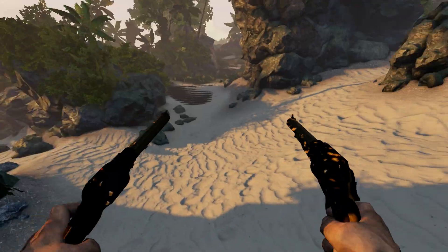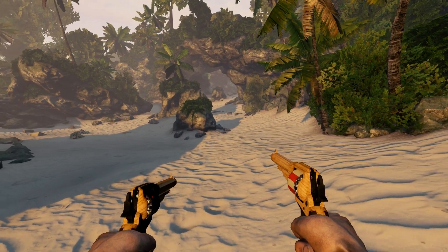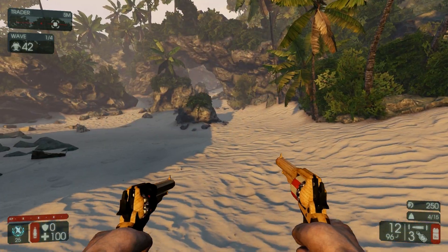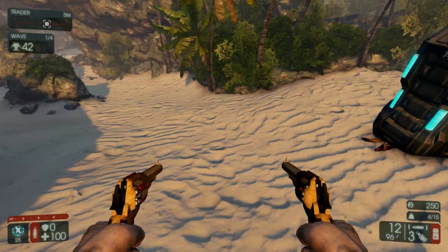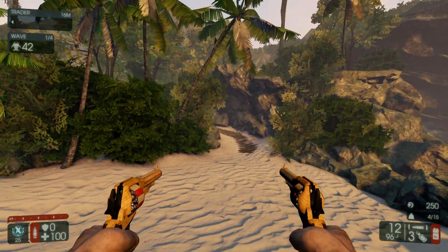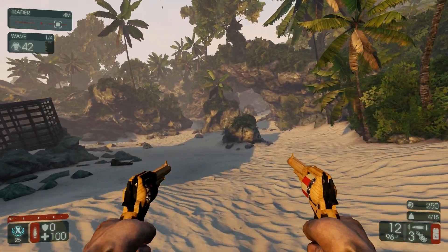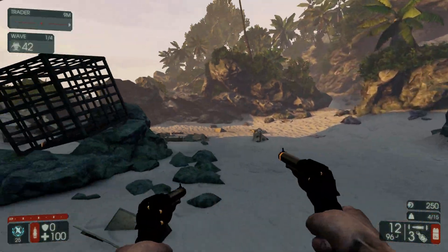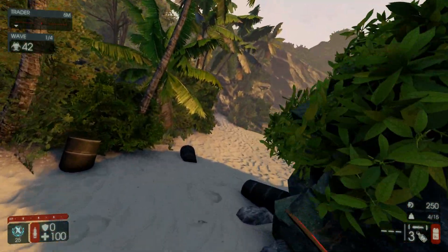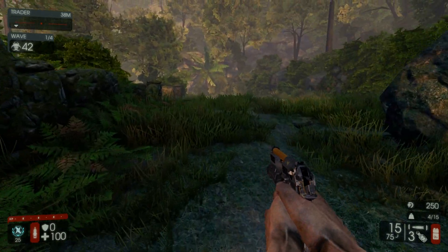This is the last map on the list called Zed Landing. Realistically there is only one good camping spot and it is the beach area. Two people are pretty much enough — one has the stairs and can request help if needed, the other has this area and checks over there from time to time. Everyone else covers these three parts. If overwhelmed by this area, go to the staircase and run around the map back to the beach.